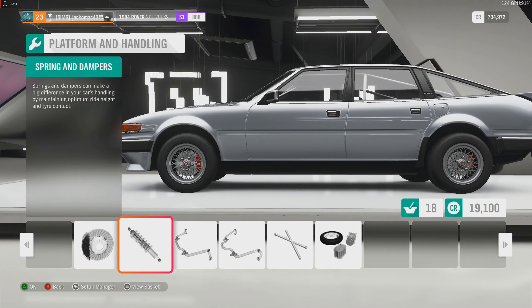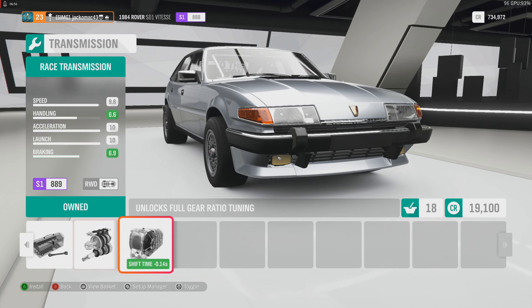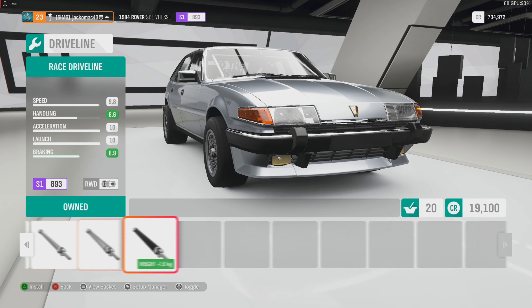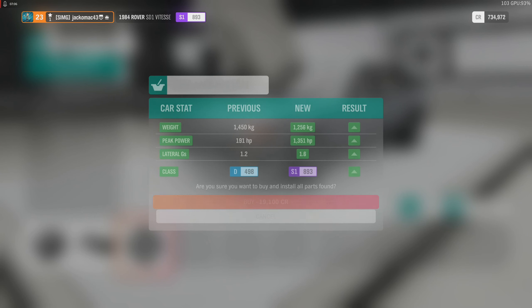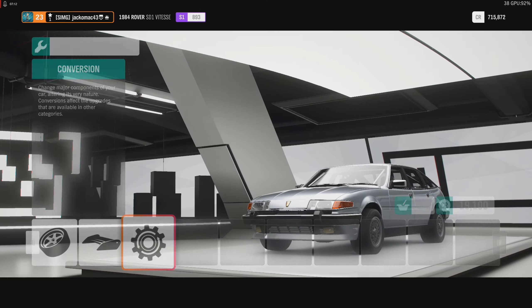That spoiler harms acceleration, so that's not going in. Let's do some transmission and clutch upgrades. We're almost at the top of the class rating now. Okay, install setup. What I want to do as well is change the design and skin — you can see what people are doing with this.